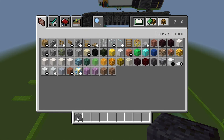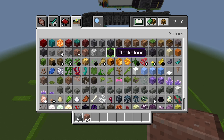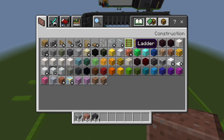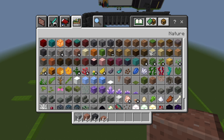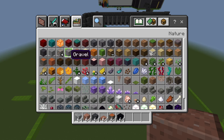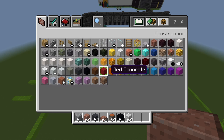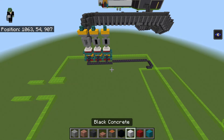Clear your inventory and get out: polished andesite, polished granite, gray concrete, granite slabs, acacia logs, black concrete, polished diorite. Also get out the texturing blocks: red concrete, cyan concrete - we can't get yellow terracotta unfortunately.